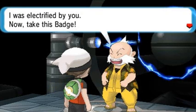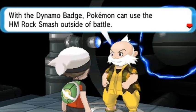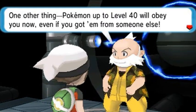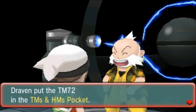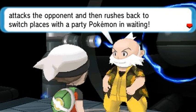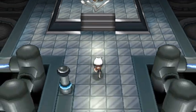Watson says 'I was electrified by you - take this badge!' We get the Dynamo Badge from Watson. With the Dynamo Badge, Pokemon can use the HM Rock Smash outside of battle. Also, Pokemon up to level 40 will obey you even if you received them from someone else. We also get TM72 Volt Switch - a move where your Pokemon attacks the opponent and then switches places with a party Pokemon waiting in reserve.